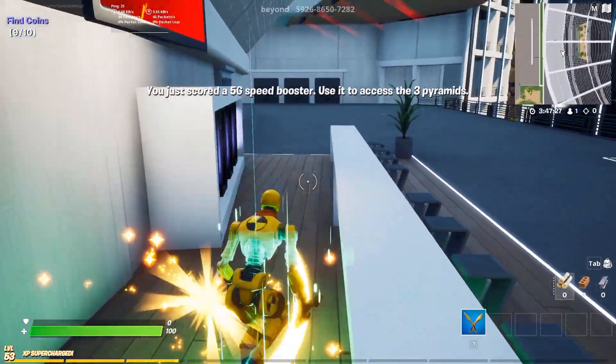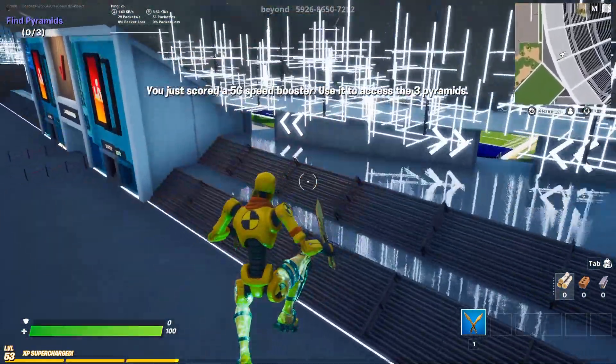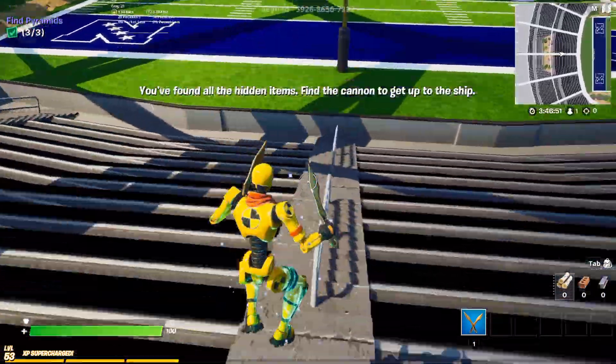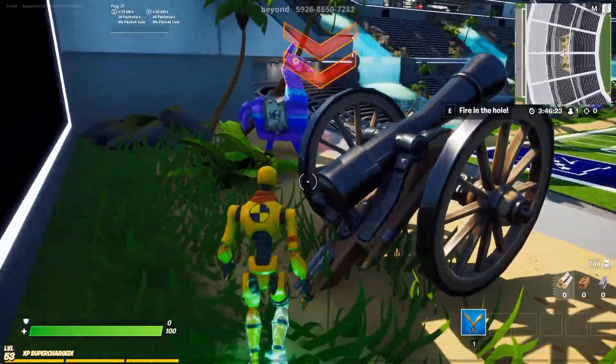After collecting 10 coins, you unlock the 5G powerup, which makes you run faster. You can use that to collect 3 pyramids. Collecting those pyramids gives you access to this cannon, which can take you to the pirate ship.